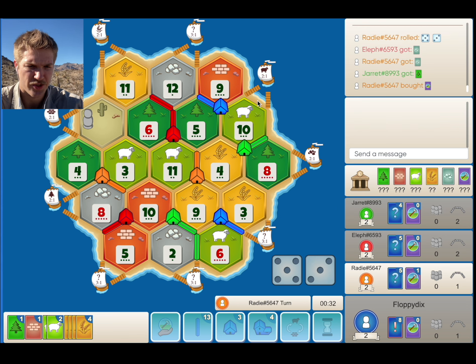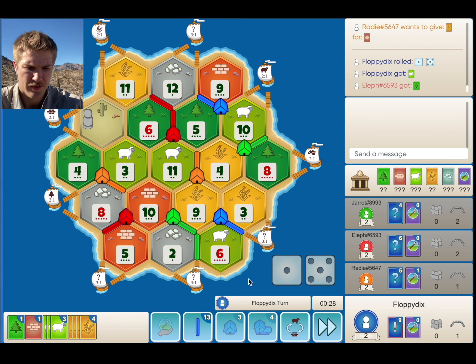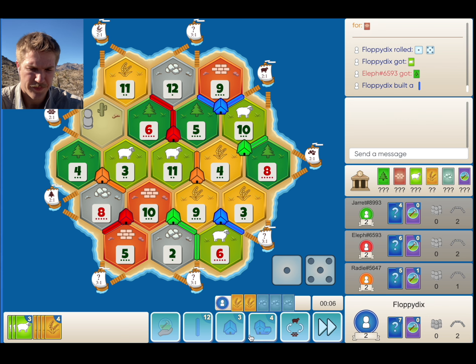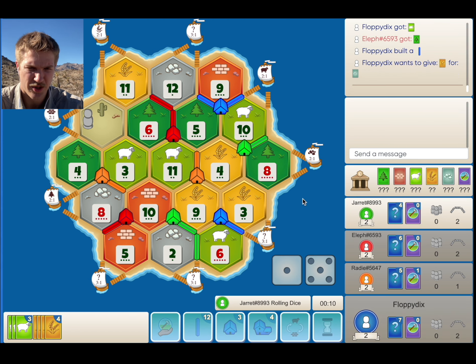Now if we can get another 9 to hit, we might just go ahead and start roading over to the sheep. Another sheep rolls. I really wish I would have put my road towards the sheep port here. It will take Green a while, but it's a risk — a pretty big risk. And also, Red could always cut us off at this 3 to 1, even though it doesn't really make a ton of sense for him. I think we're still going to go for it. I doubt anyone takes this, so we're running out of time anyway.